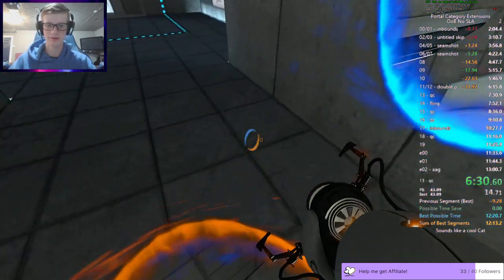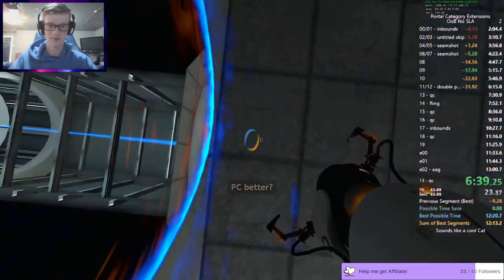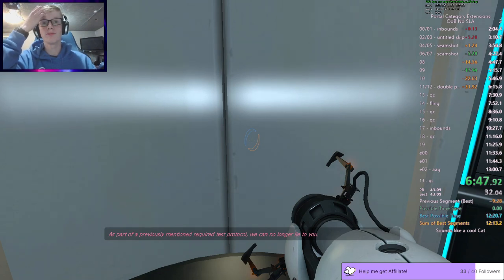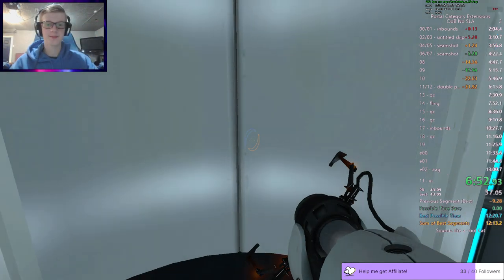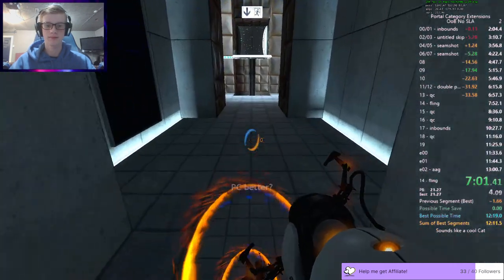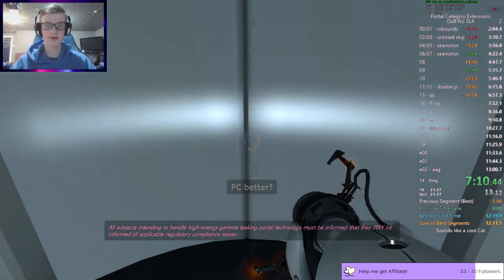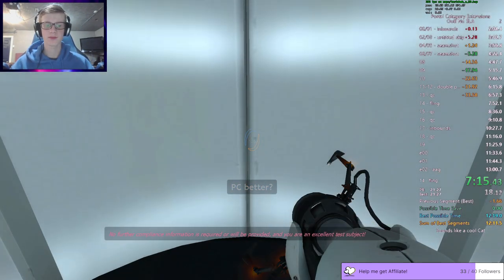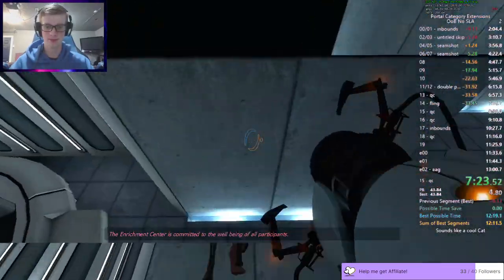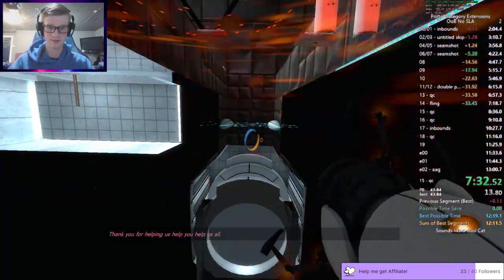It's not working. Okay there we go, got it that time. It's disappointing - sad, but still gold. Saving time, it's good. I need to learn like an AABH or an AFH into there somehow. No further compliance information is required or will be - time management. The enrichment center is committed to the well-being of all participants, cake and grief counseling will be available at the conclusion of the test.